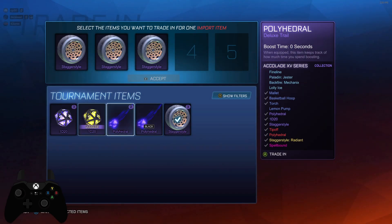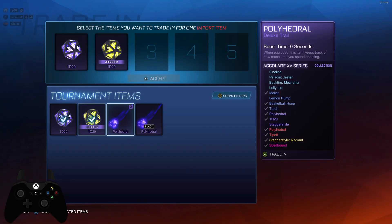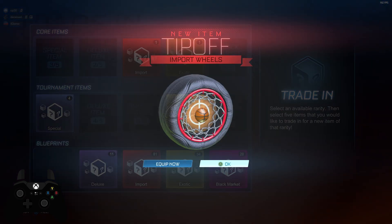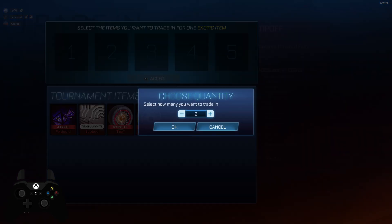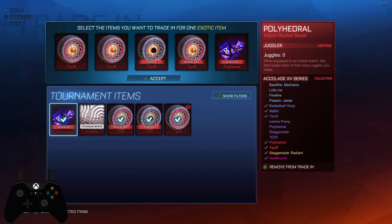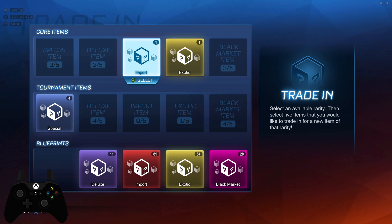I doubt I'll ever be using that. We should be able to do two import trade-ups. Tip off wheels — we can get an exotic, let's go ahead and do that. Create these wheels and this. We got the stagger style radiant! Tune in next time — we should be getting a black market if we have enough to do one more exotic trade-up, or if we just pull an exotic.